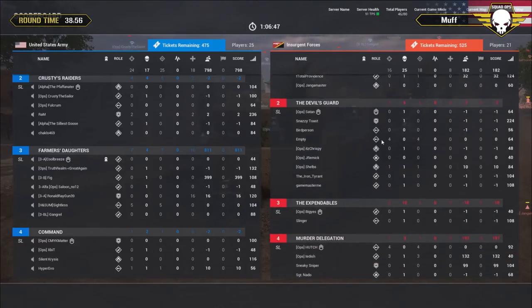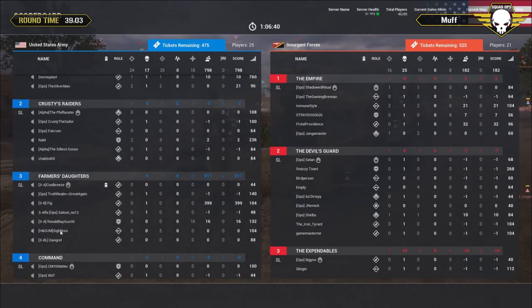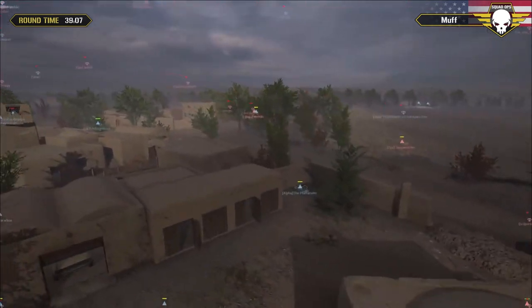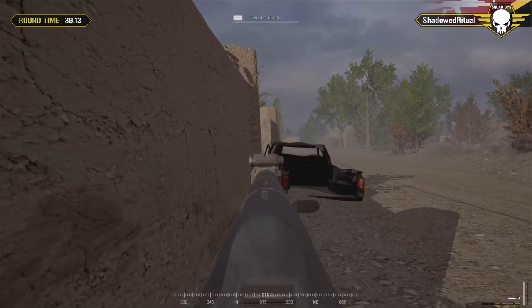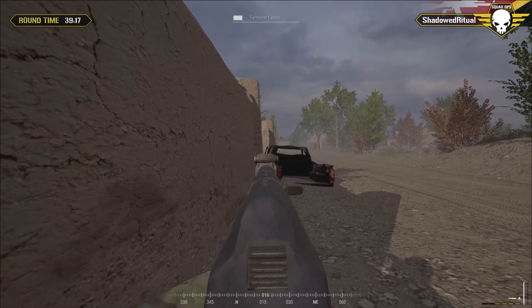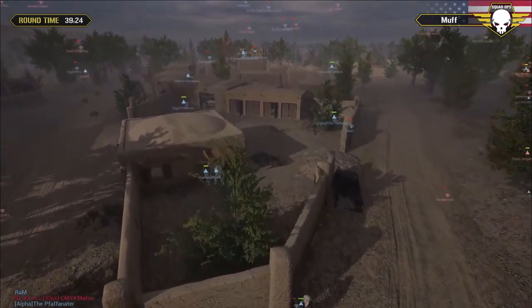Hutch has four kills so far - he's outdoing his command there. Tettish has five kills. Sightless holding that building to the east - five kills and he's still alive too. Shadowed Ritual is running out of room to push - he's got a giant wall on both sides. It's gonna take some big gutsy moves to get anywhere now.